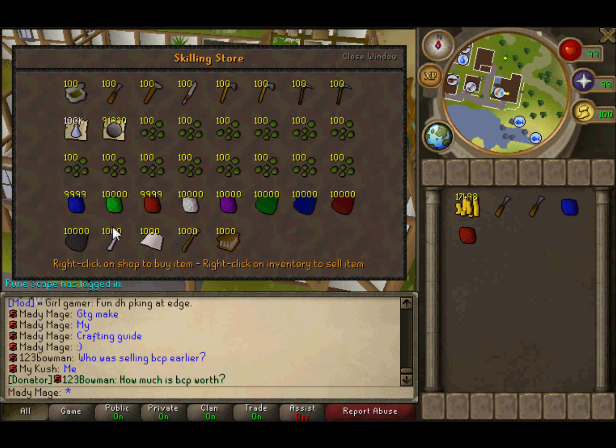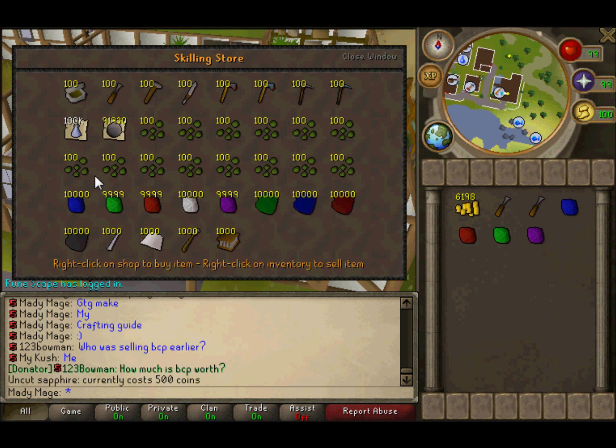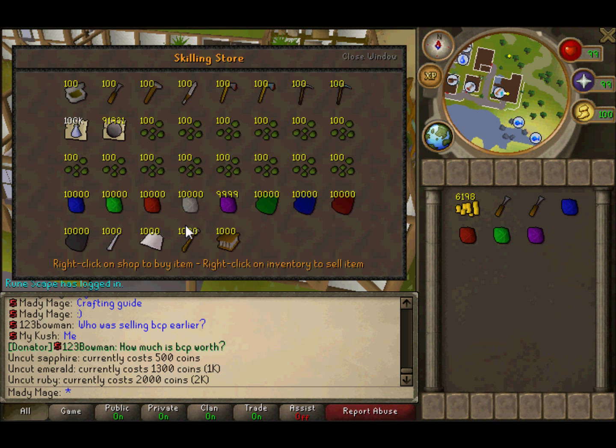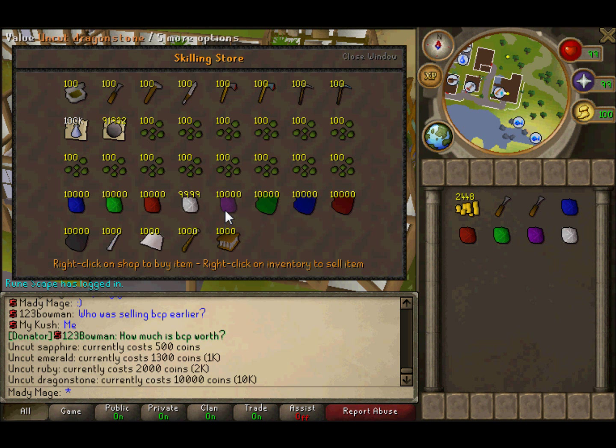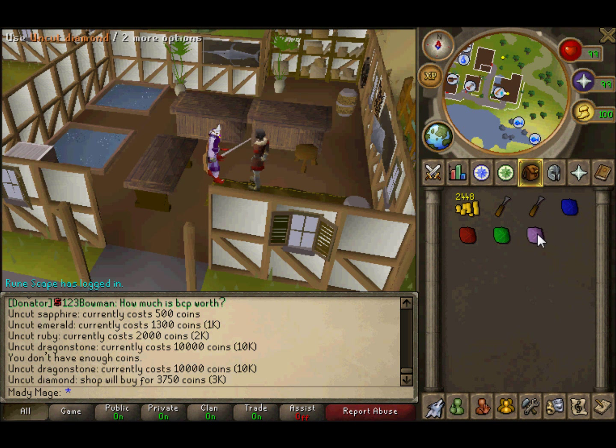You're gonna do each gem after the required level. Start with sapphires, move on to emeralds, then rubies, then diamonds, and then dragonstones. You're gonna need about 2,500 dragonstones to reach level 99. Just use the chisel — it'll make amulets.